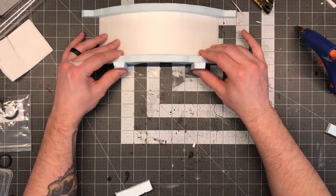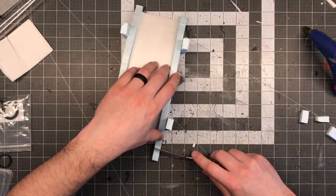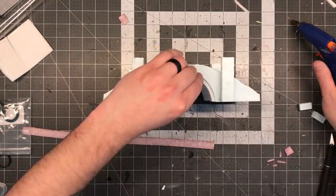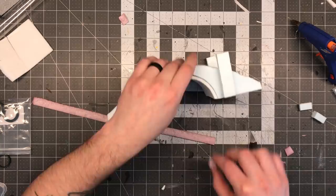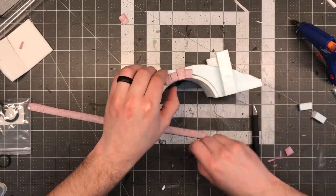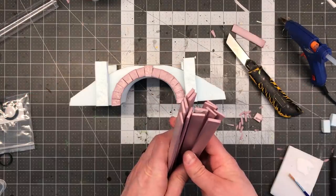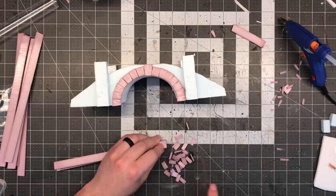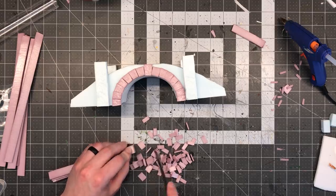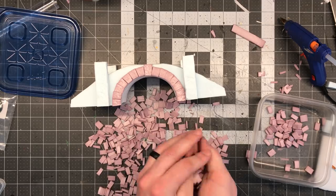Once the basic structure of the bridge was complete, it was time to get to the fun part and start embellishing it with some details. Adding support columns, stone and brickwork, and that sort of thing is really what makes a little project like this shine and not look like it was built in just a couple of hours. It's difficult to touch on all the little techniques used in this build in such a condensed video, so sit back, relax, and just watch the process and hopefully find some cool inspiration. Realistically, most of these things I've already covered previously on the channel.